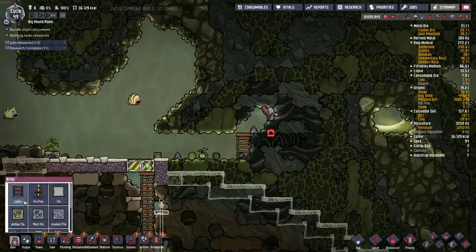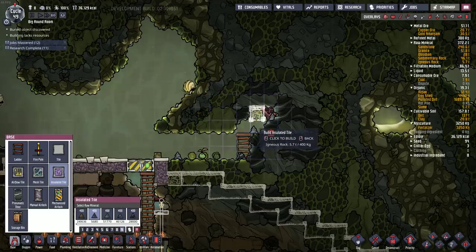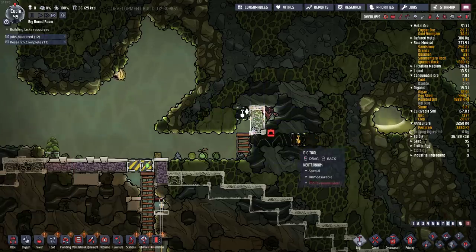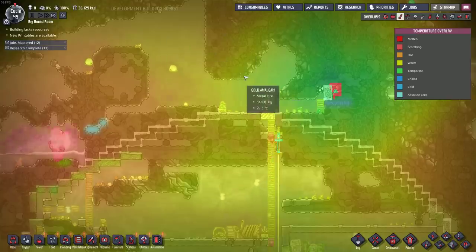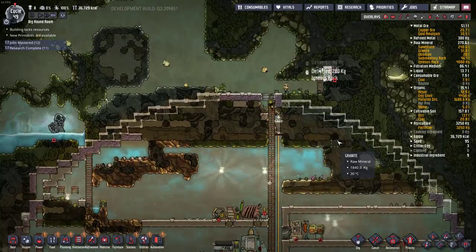It is a hot polluted oxygen vent, which is actually working. We don't want that — we're going to seal that up. Priority nine. How hot is it? 500 degrees. Too hot. I don't want that blasting out into here — it's just too hot. Keep that under wraps for now.